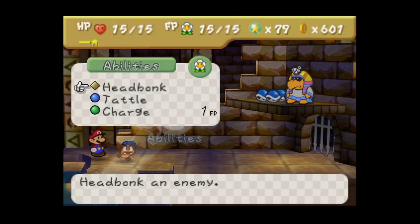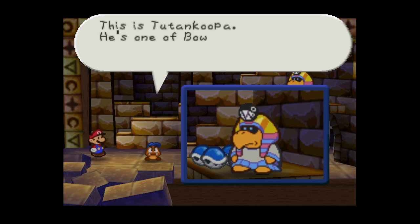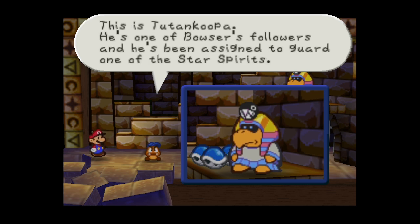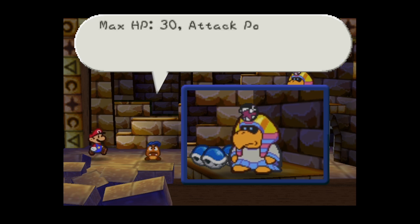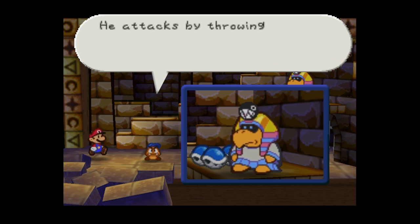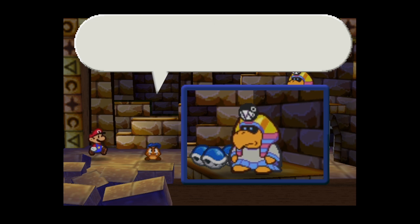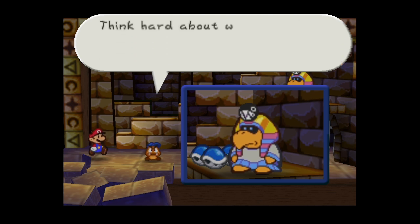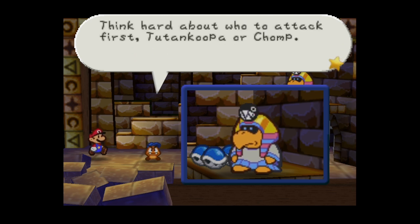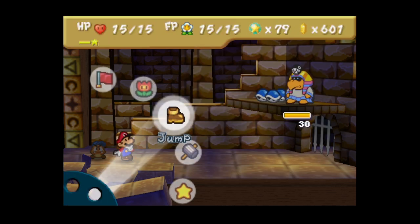Let's tattle. Tutankoopa is one of Bowser's followers assigned to guard a star spirit. He has sort of a pharaoh complex. 30 HP, he attacks by throwing shells from up high. When he uses magic his attack powers up. He also summons Chomps as loyal subjects. Those Chomps have serious power - think hard about who to attack first.